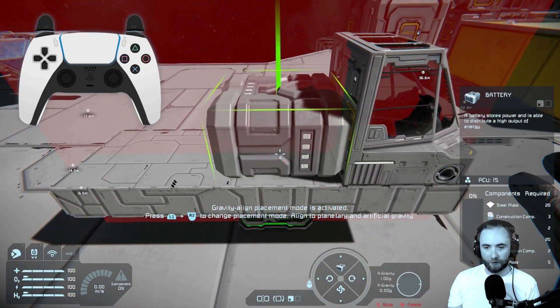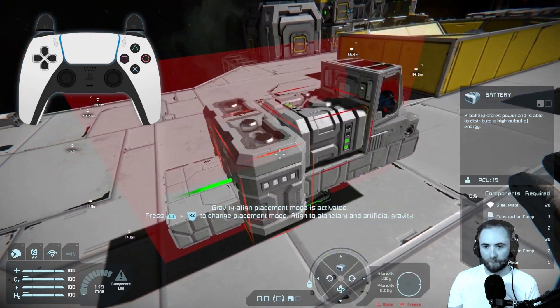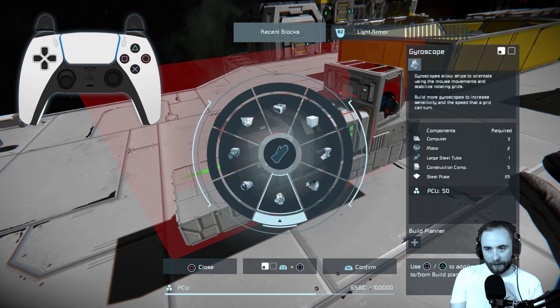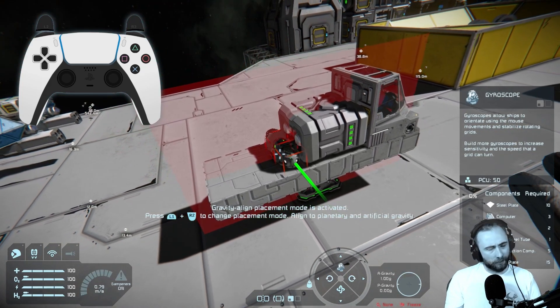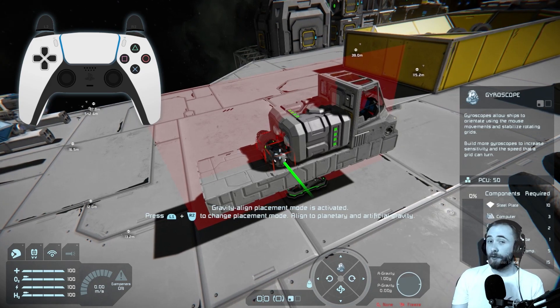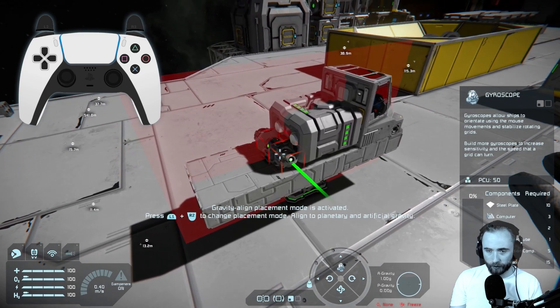We'll place this large battery just behind the cockpit. Next up is the gyroscope, which allows us to control the panning and rolling of the ship. The more gyroscopes you have the more maneuverable it will be. I'm only going to put down one because it's quite a compact ship, but bigger ships will need more gyroscopes and power. Thrusters are what we need to place down next — one gyroscope should be enough for this smaller grid.